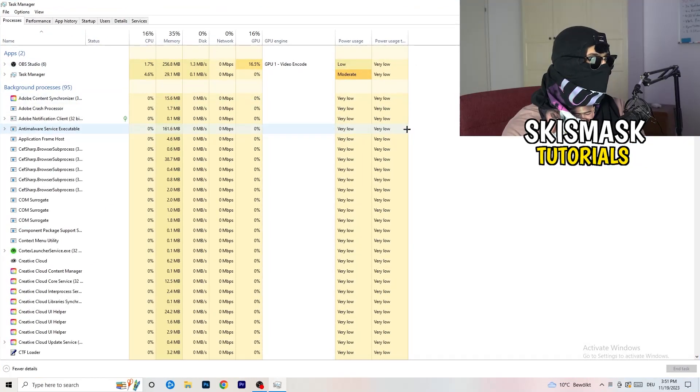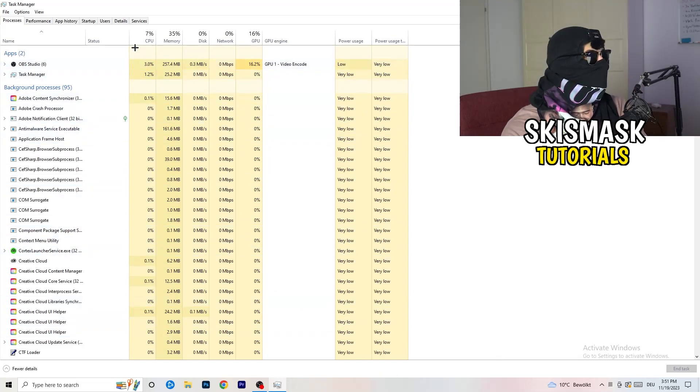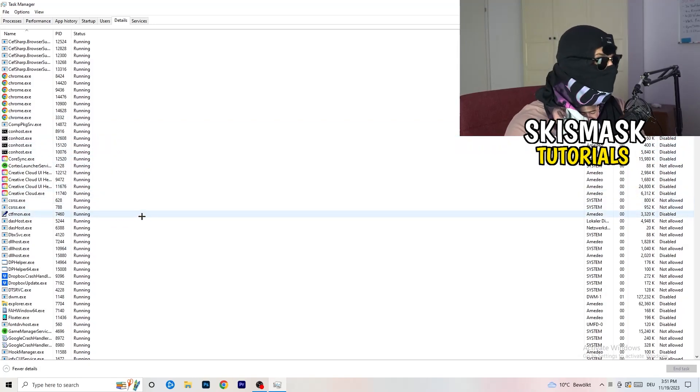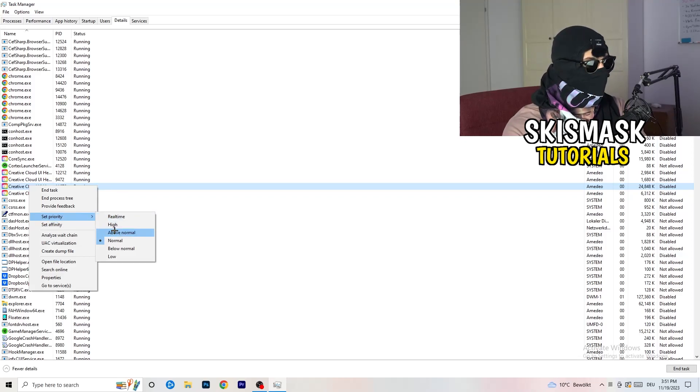Wait for Task Manager to open, then navigate to the top left corner and click on Details. Search for your game or launcher in the list. Right-click it and go to 'Set priority', then select either 'Above Normal' or 'High' — check which one works better for your PC. Try each and then attempt to start your game afterwards.